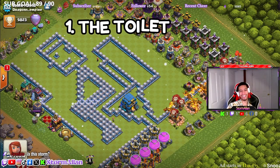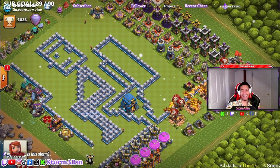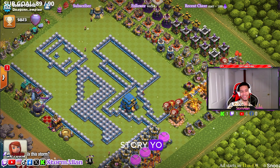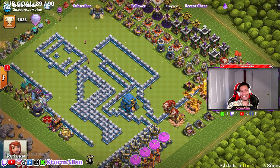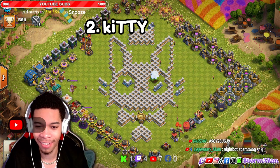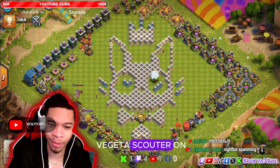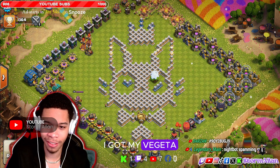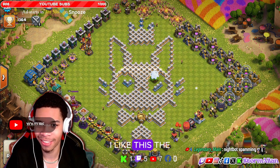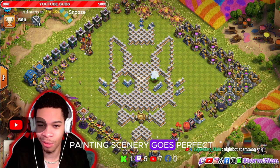Number one: the toilet. Isn't this just beautiful, guys? Number two: Too Kitty. I got my Vegeta scouter on — I got my Vegeta. Oh, this is cute, bro. I like this. Look at the painting — the scenery goes perfect.